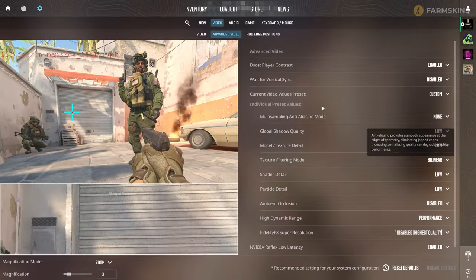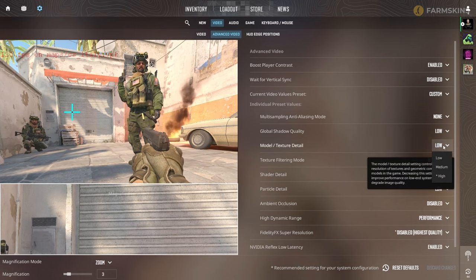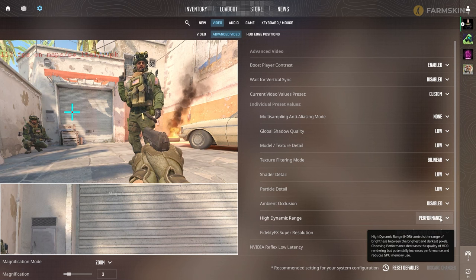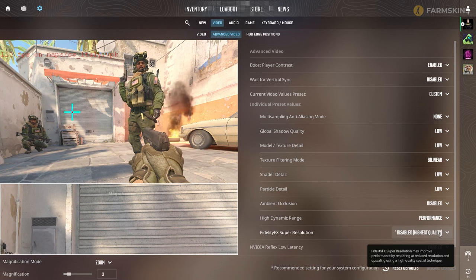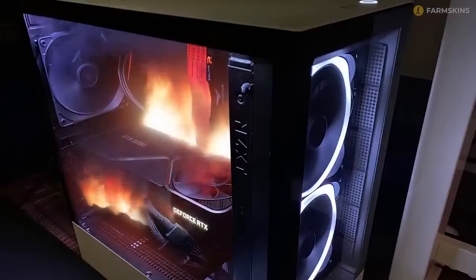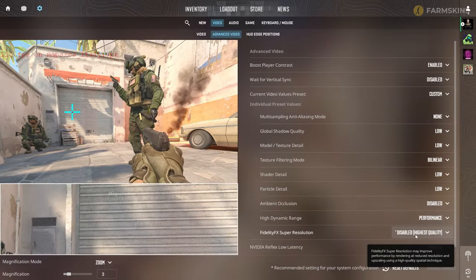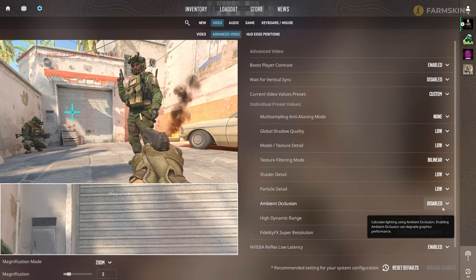Shader and particle quality should be Low. HDR setting should be set to Performance. FidelityFX Super Resolution should be off — this setting is useful when you need extra FPS, but if your computer already gets 100+ FPS without FSR, there is no need to enable it. Finally, ambient occlusion should be disabled, as it eats up quite a few frames per second.